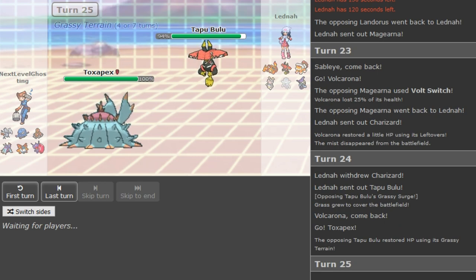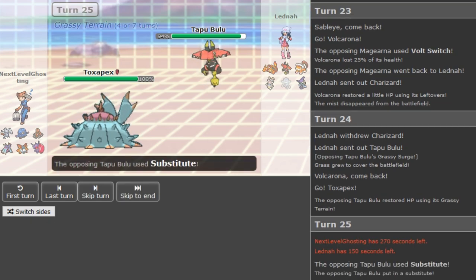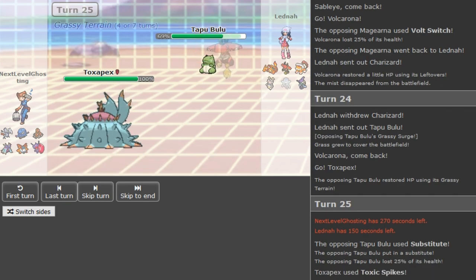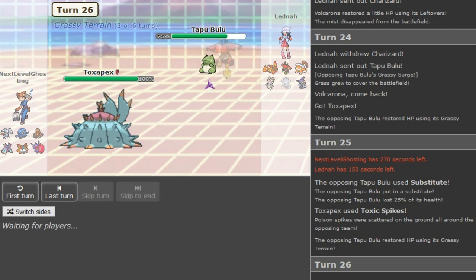If Bulu has the correct set it can put in work now — if not he can probably just forfeit. This team has been getting spammed lately, people brought it like two times last week. Setting up T-Spikes on Tapu Bulu — I mean getting up a T-Spike is nice, to poison Tapu Fini and chip at it.